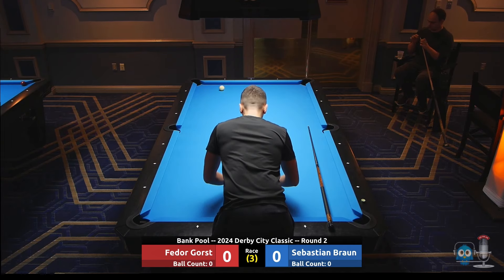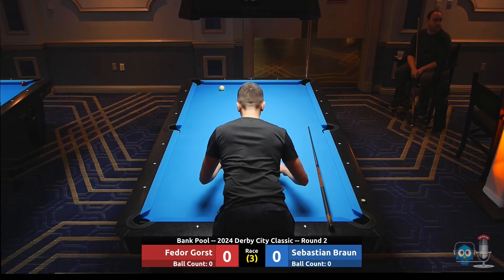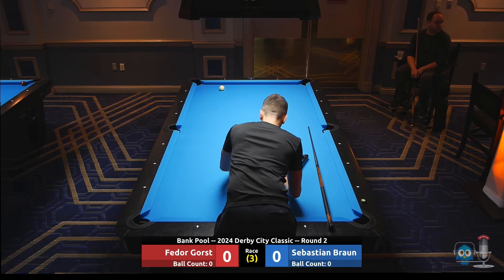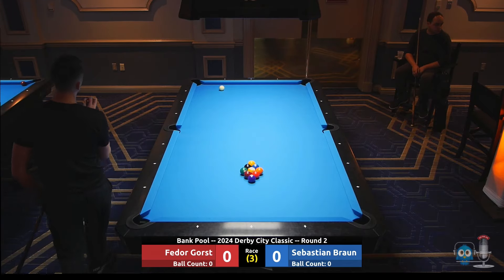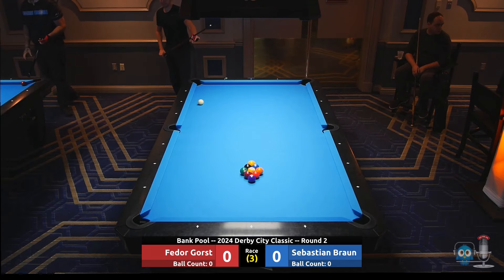No kicks, combos, caroms — it's all got to be clean banks: cue ball into object ball, off the rail, into a pocket. All fouls will cost you a ball. Anything that Fetter makes on the break, he's going to spot up. Thanks for tuning in — this is my favorite pool tournament in the world. If you haven't checked out Derby City Classic, make it happen.